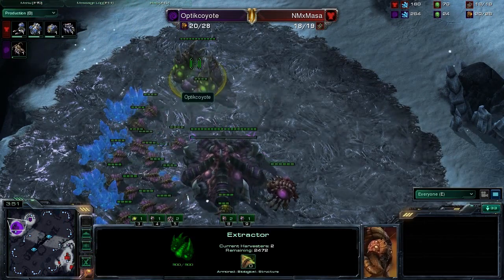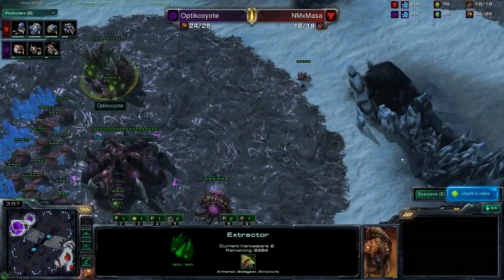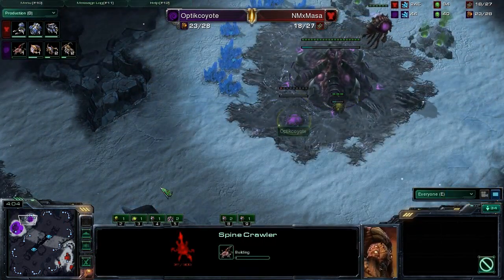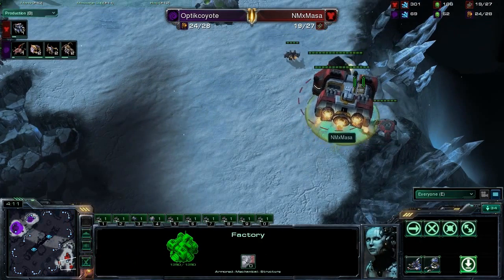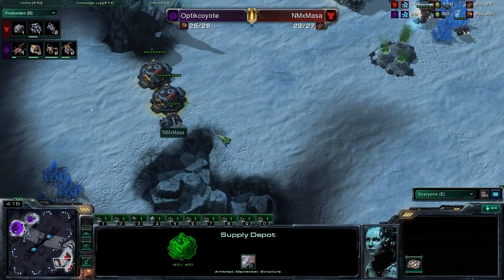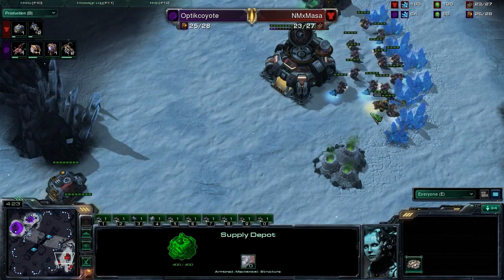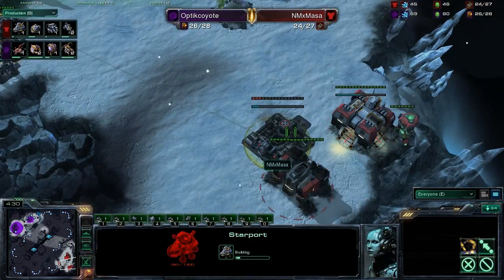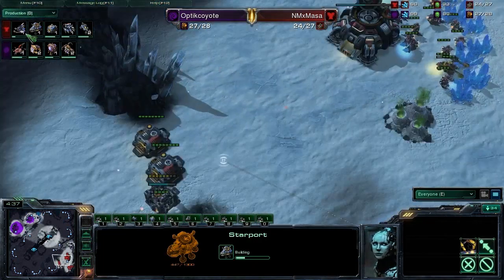I'm assuming that's got to be kind of a misclick — I think he meant to put three on there. It is just two for now. We're going to see a spine crawler go down. Back at Masa's base, the factory and reactor are about to be complete — and there's your switcheroo. Hellions now out on the field, supply depots forming a nice little wall-off, and still just the one gas. So definitely a Hellion opener, but the starport is right behind it with a tech lab. So it is going to be a 1-1-1, no cloak though — not enough gas for that.